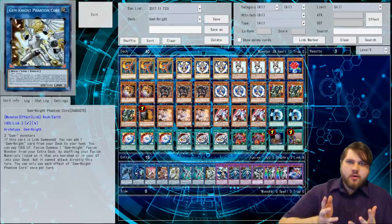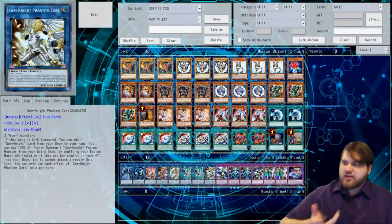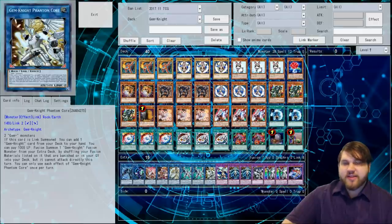What's up guys? Phoenix here. This video is going to be another Yu-Gi-Oh Pro Duel video, and this time we're going to be playing with Gem-Knights, utilizing the new Link Monster Gem-Knight Phantom Core. This card does a lot for Gem-Knights in terms of how it changes the demographic where the deck can function.